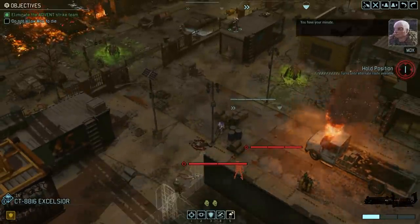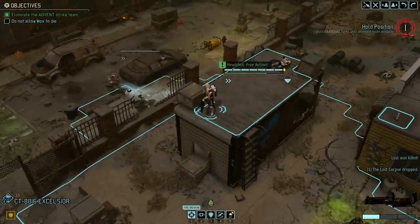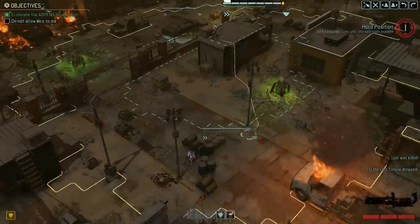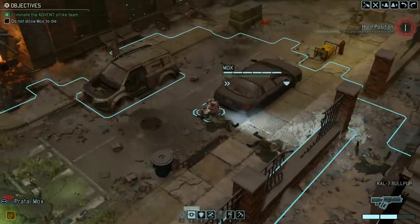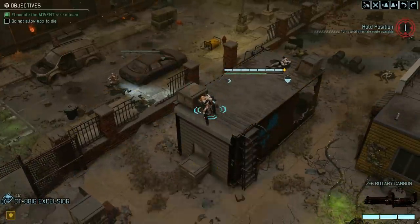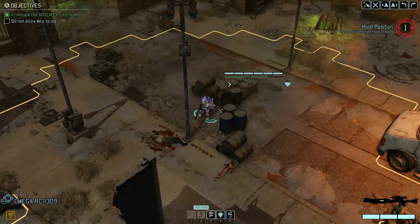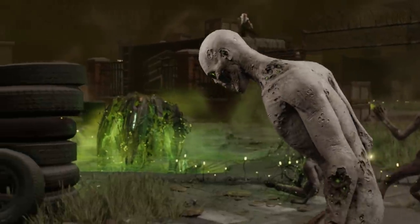All right, give it a headshot. Hit him. Nice one! Nice one! Give it another shot. Good hit, good hit. Easy clap. All right, reload your gun there, buddy. You're going on Overwatch, Mox. You're going on Overwatch, Excelsior. And then Niner, you gotta reload — because you've been missing like every single shot. And then you're going on pistol Overwatch. I still don't understand why snipers sometimes work and sometimes they don't.